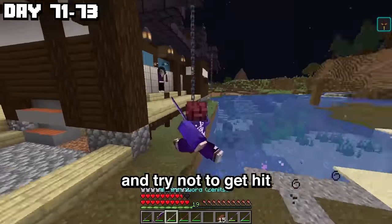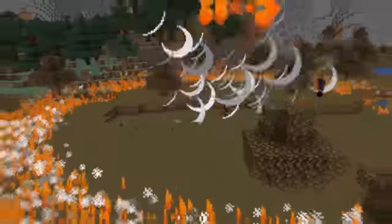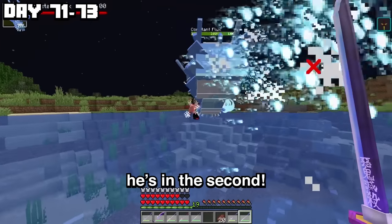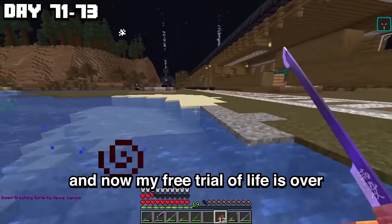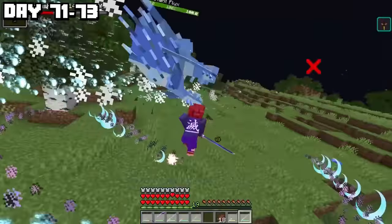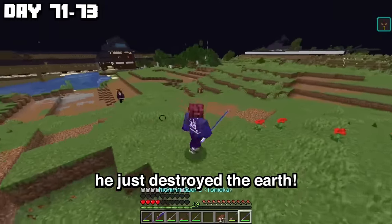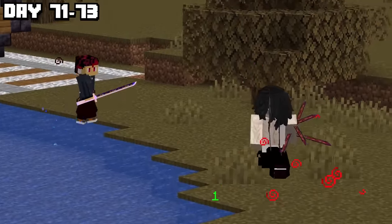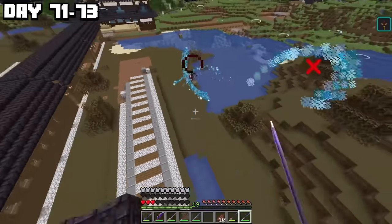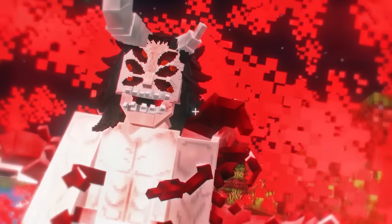My strategy is just going to be to hit and run and try not to get hit. Using my really advanced tactics of running away, I brought him into his second phase, then his third phase. Now my free trial of life is over. 10th form, Kokushibo — wait, he blocked it? Even after gambling for all those swords, it's not enough. Kokushibo's final phase — this is it. Do or die time. One hit and I'm dead.